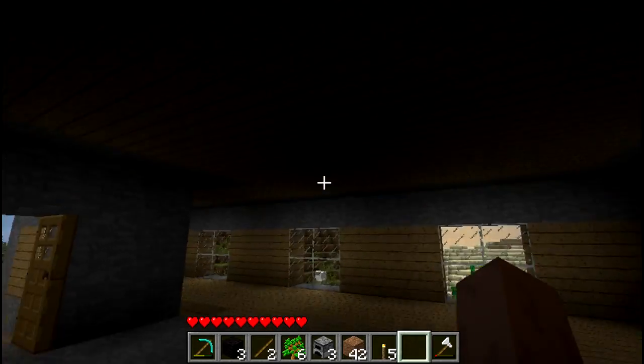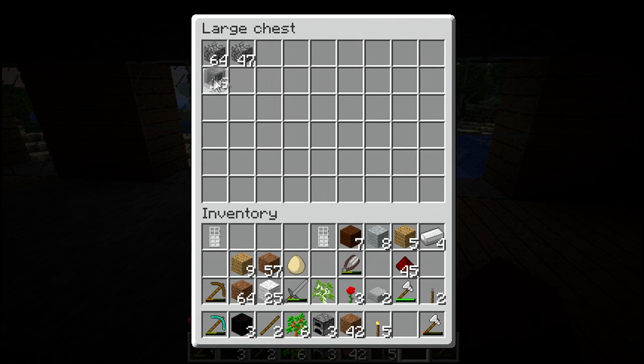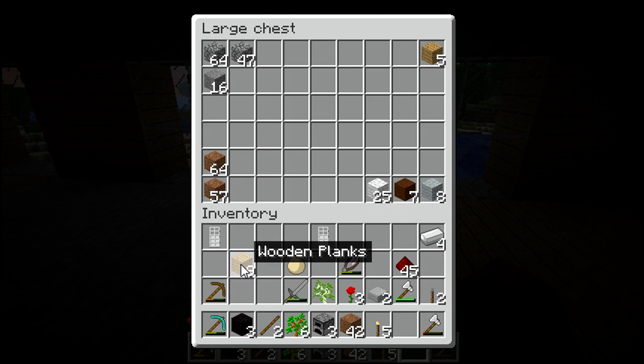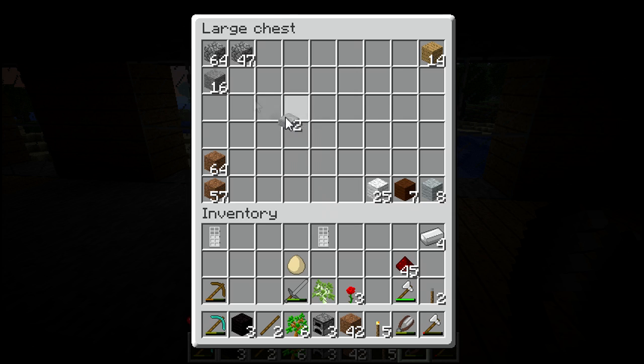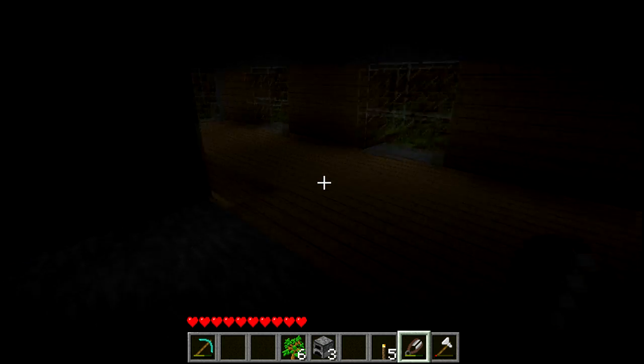Our primary objective right now is just to get to the Nether, because I want some glowstone and some other stuff. So — smooth stone, cobblestone, wool over here, wood over here, and dirt over here. That should get rid of most stuff. And iron stuff in the middle — we have a lot of iron stuff, so maybe I'll make another chest just for that.